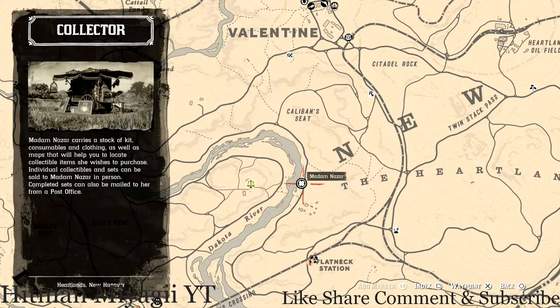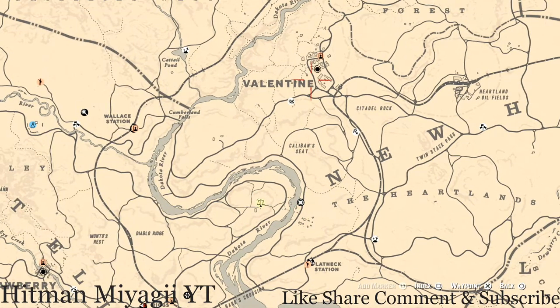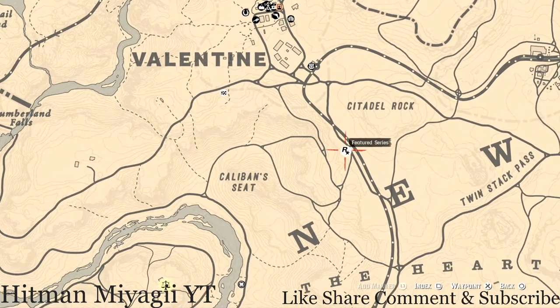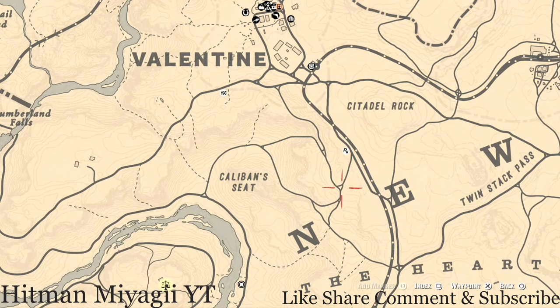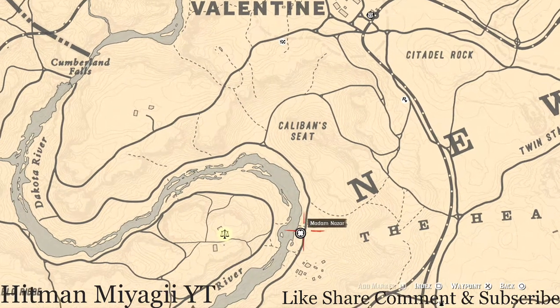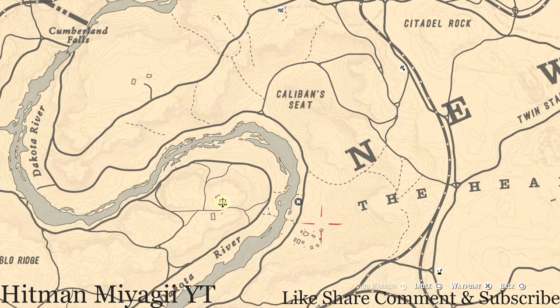How I personally get to her when she's at this location: I fast travel to Valentine, run down, take the train tracks to this feature series, then turn down this way and follow the dotted line down towards the Dakota River. She's right here — you should see her off in the distance. It's like a field right here, so once you get past the little trees you should see her.